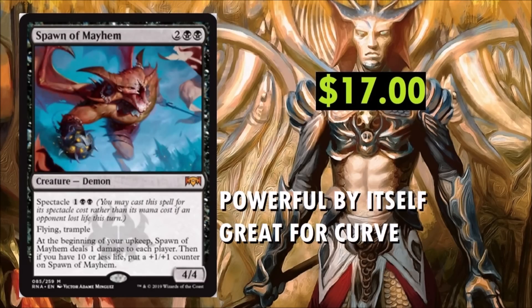Spawn of Mayhem at $17. It's a 4-drop Demon with Spectacle 3, Flying, and Trample. At the beginning of your upkeep, Spawn of Mayhem deals 1 damage to each player; then if you have 10 or less life, put a +1/+1 counter on it. It's going to be huge in drain decks. It really aids other Spectacle cards because you're dealing that 1 damage to trigger them. In your Rakdos build this would be a great fit, maybe a Demon Tribal deck too. I expect this card to be more pricey than Doom Whisperer, which hung around $22-$23 for the first month of Guilds of Ravnica and is now down to about $11.